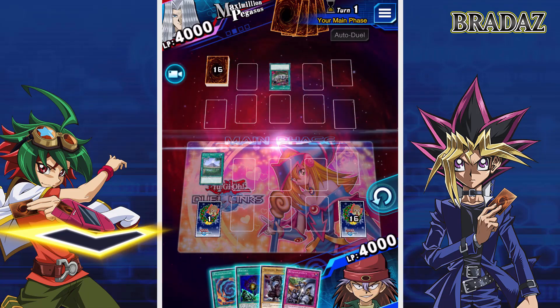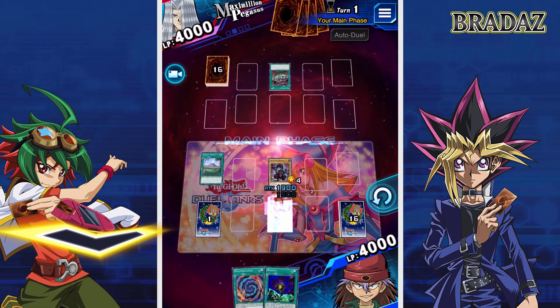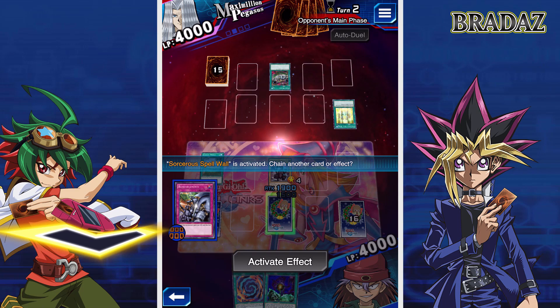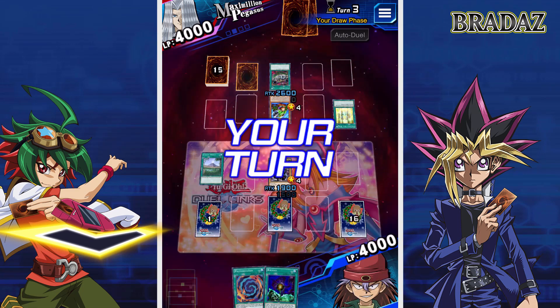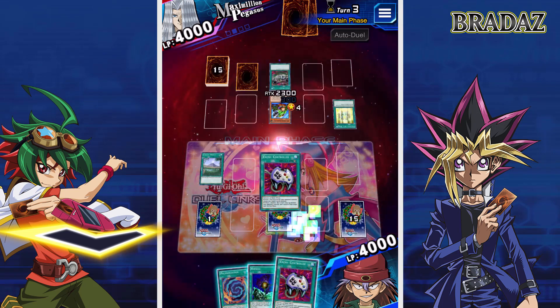I can't remember what he used last time, but he starts up with Toon World, which is really annoying. We do have Crawling Dragon and Reinforcements, but we need to watch out for those Toon monsters. They can't attack the turn they're summoned, so as long as we can get over them we should be fine, but that field spell is a bit of an issue. Yeah, we've got Toon Godwin attack — kind of a ridiculous card. Enemy Controller as well, that's nice. We're going to set that.